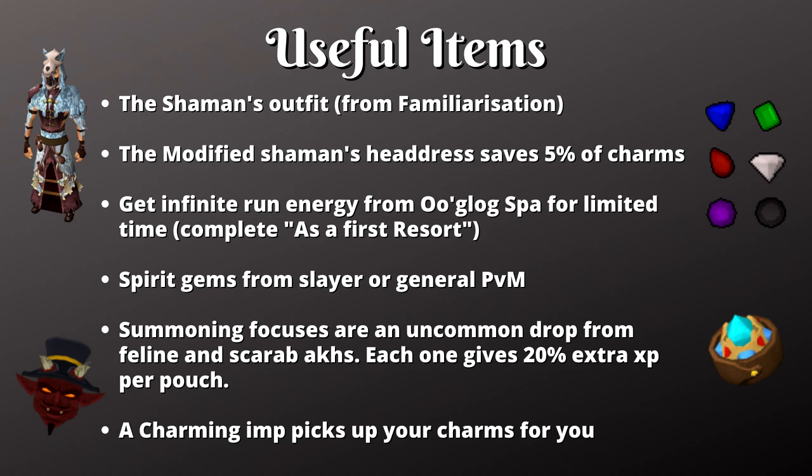Up next we have the summoning focus. These are uncommon drops from felinae or scarab akins, and each one gives you a 20% experience boost per pouch. It may take a bit long to get these so it might not be worth your time — I personally never tried it, but I just want to let you know that this item exists.